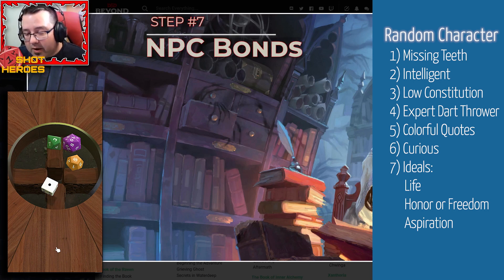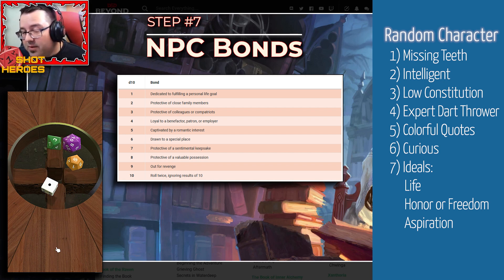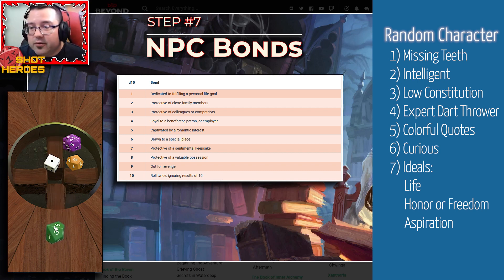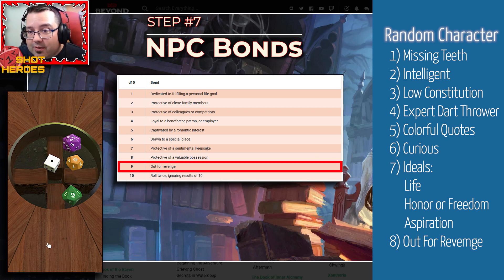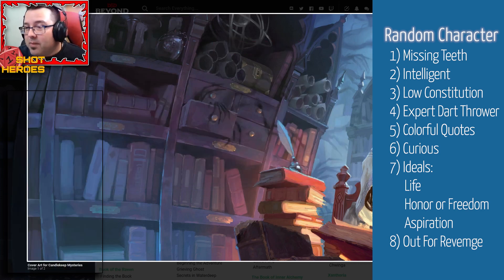Next is NPC bonds — a d10 roll, similar to a player bond, something from the NPC's past that gives meaning to their life or goal. I rolled a nine: out for revenge. Maybe in his younger days when he was new to the dart circuit, somebody took advantage of him — a more experienced darts player beat him at an important competition and rubbed it in, made him feel bad. Now this character is out for revenge, out to beat that person at their own game. That's why he's trying to be the best in the world.